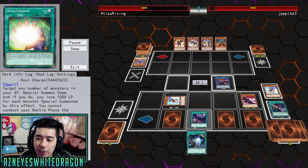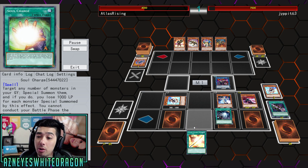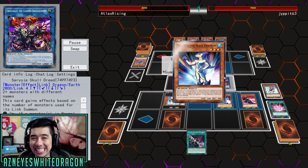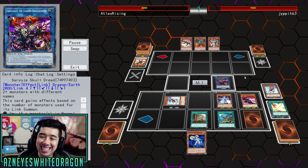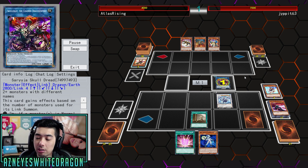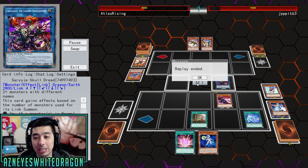It's kind of a de-synch for re-synch variant. There have been a few of these in the past where you can loop your opponent's entire hand. But specifically, the Dangers as well as Saryuja — I don't know, man. Comment down below if you think these cards should be banned because they're just too consistent. Being able to go through that many cards is just insane.